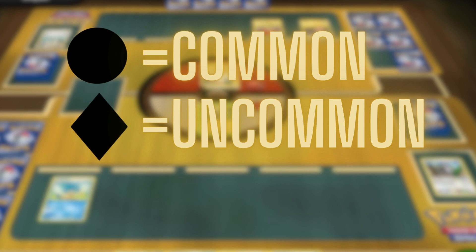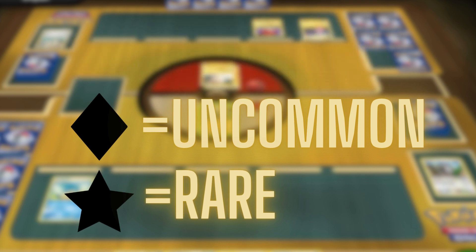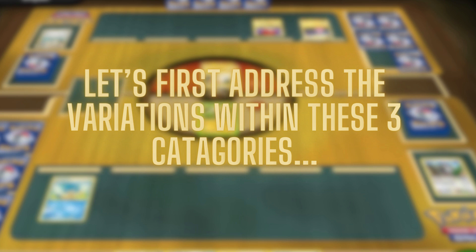These three symbols — circle for common, diamond for uncommon, and star for rare — are the primary indicators of Pokemon card rarity. While there are additional symbols to explore, let's first address the variations within these three categories.